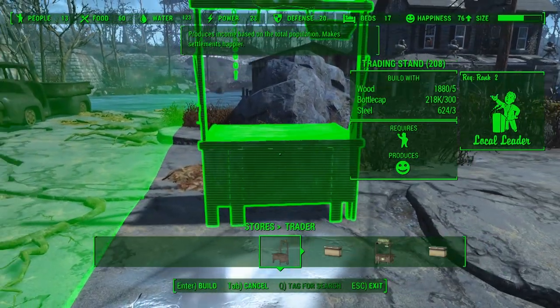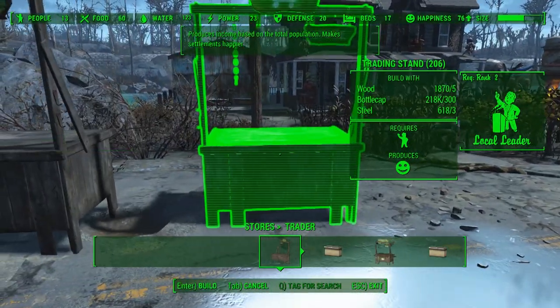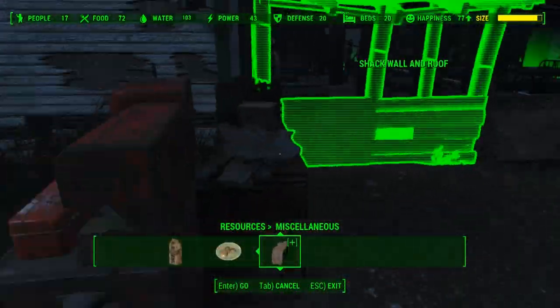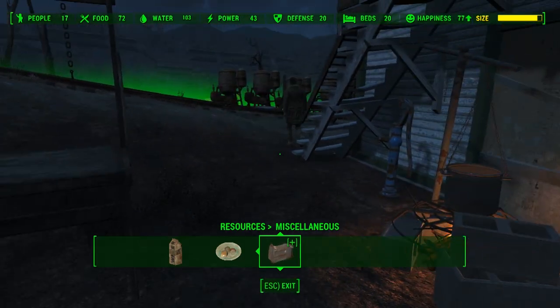The extra settlers I was able to recruit were assigned to 3 trading stands in each of the settlements, which, considering our total population across settlements, is enough to get 50 caps a day per settlement. We also added 1 scavenger station to each settlement and assigned 1 settler as our scavenger to slightly increase our overall scrap.